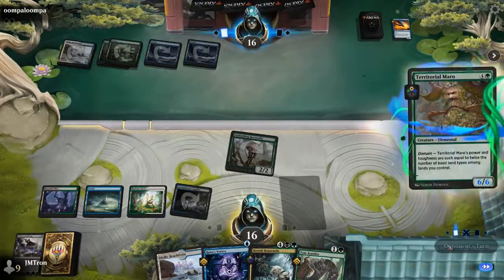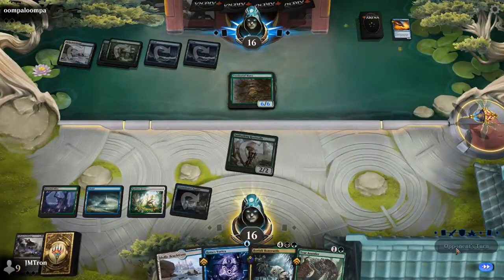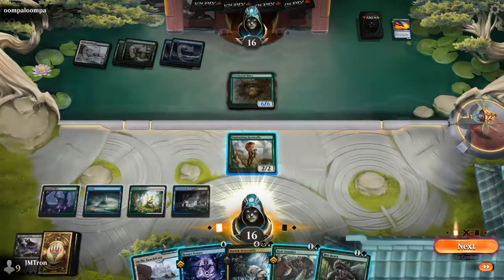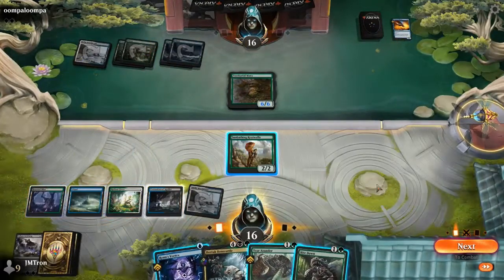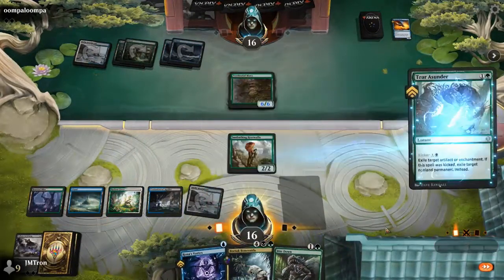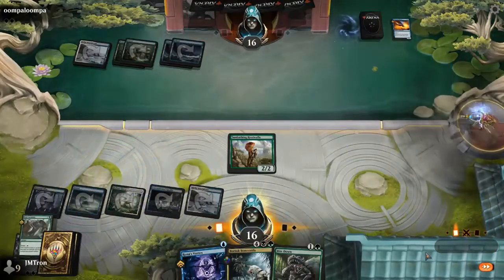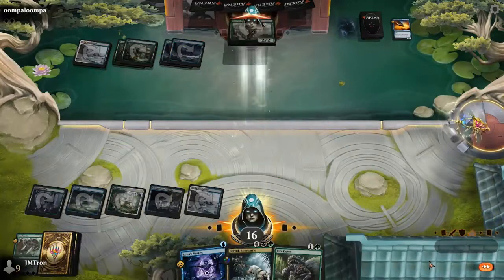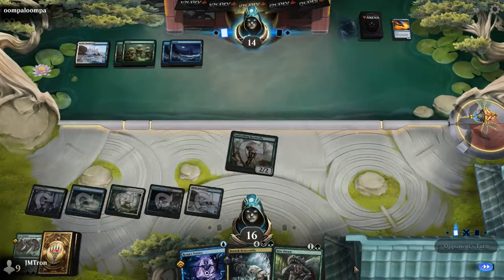In these domain mirror matchups, the themes of the deck are more or less the same — it basically comes down to: did you mulligan, did you find draw spells, and who outcards their opponent? Here comes the Maro — a six-six for five — and it's going to disappear now, either to the bottom of the deck or to exile, depending on which removal Jordan chooses.